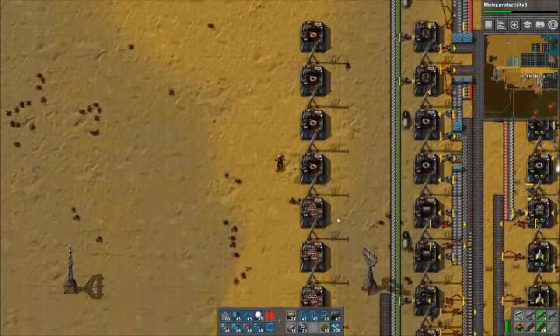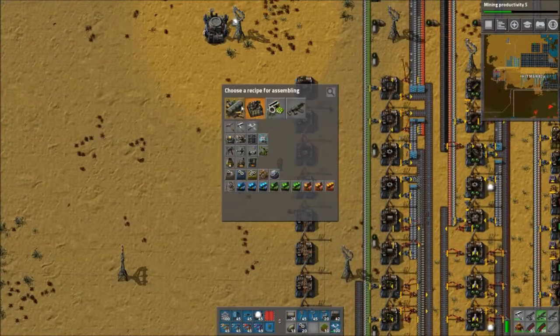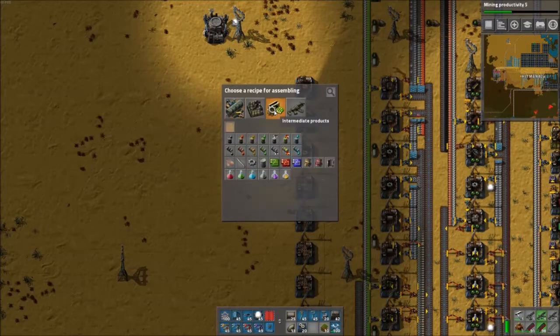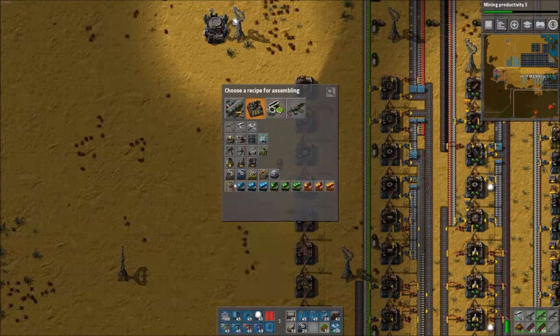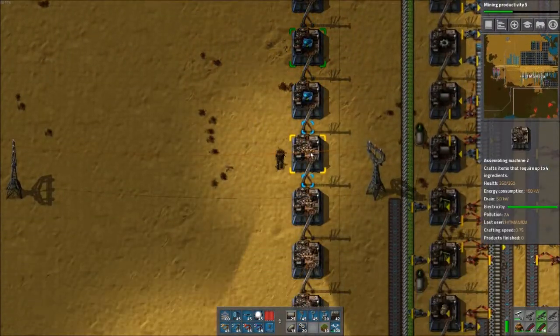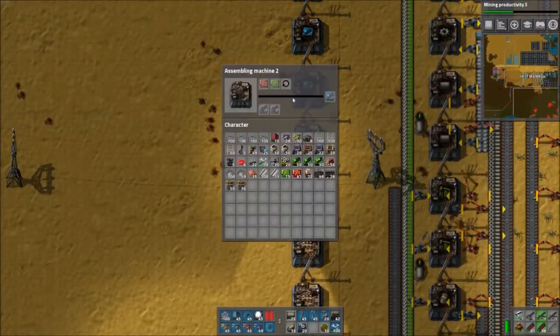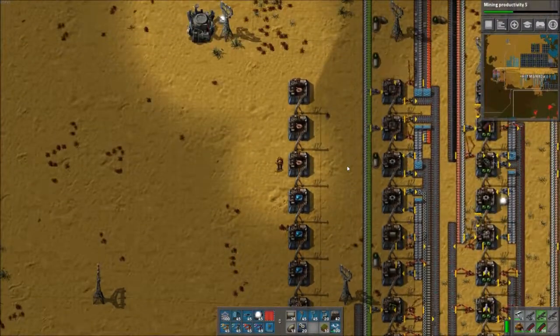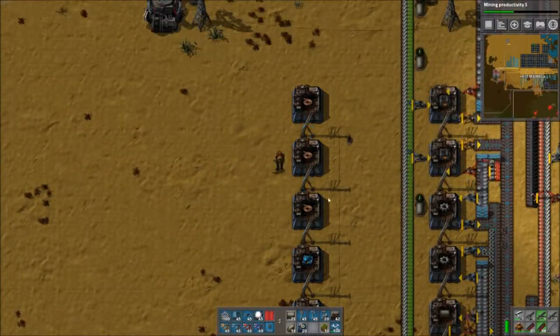Let's do three copper cable factories for now, and this one will make speed modules — probably three of those as well. I'm going to have six assemblers total, so I'm assuming three of each will keep up. We'll see.